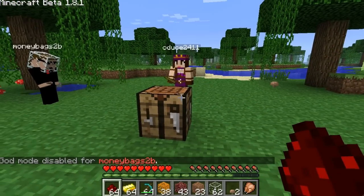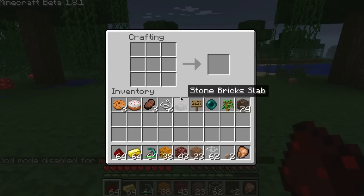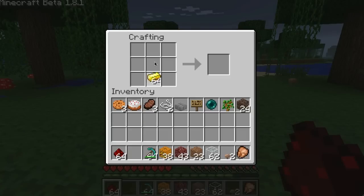Basically, the first thing you want to do is take gold and redstone and craft a clock. Can they make a clock again, son? Make a plus sign with the gold ingot and then the redstone in the middle.